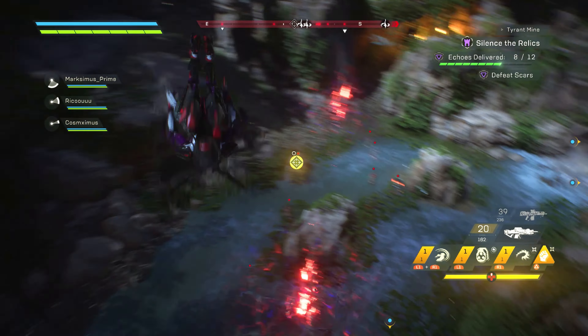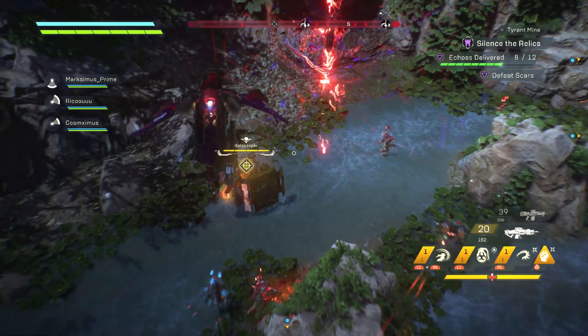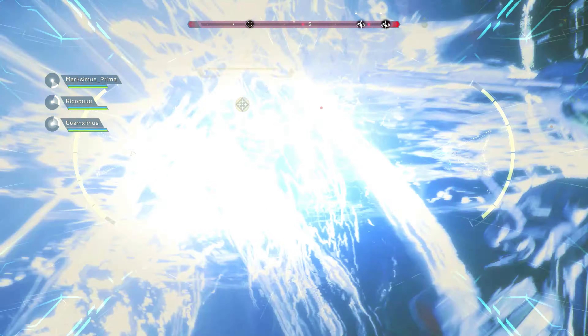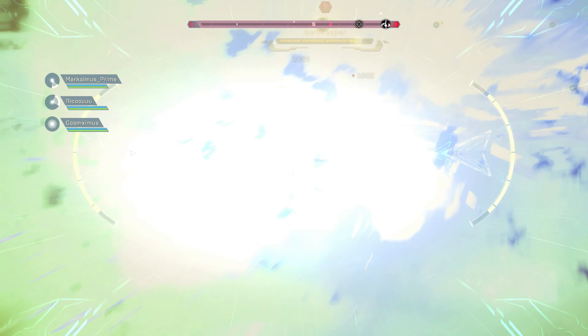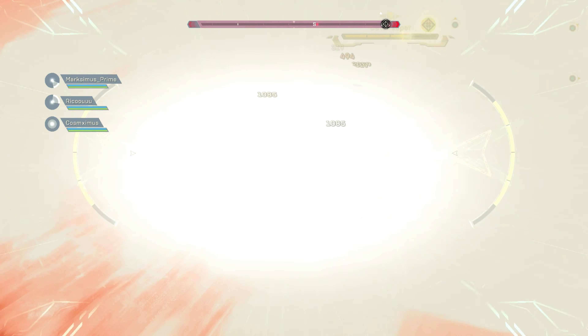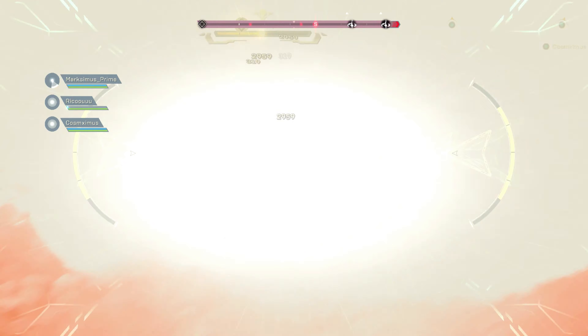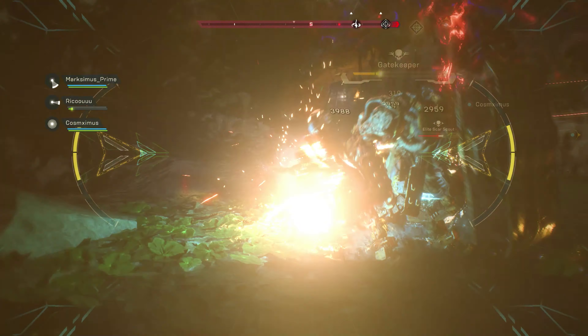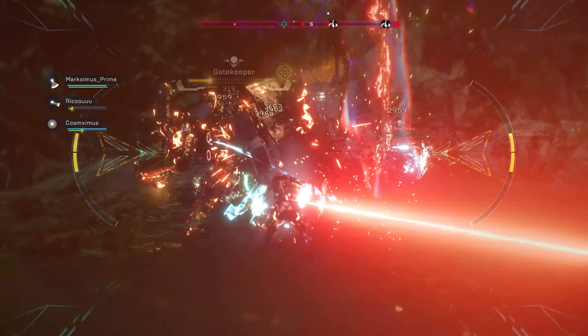Why can't we fly while using the Interceptor super? If they just let us fly when using the Interceptor super, I don't think that would be overpowered at all. There's no reason why we shouldn't be able to fly during a super. What happens - do we get too heavy to fly? I don't know the logic behind that, but they should let us fly during the Interceptor super. It's just small things like that that need to be fixed.